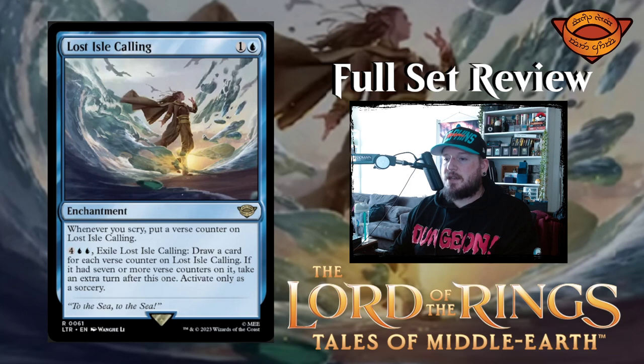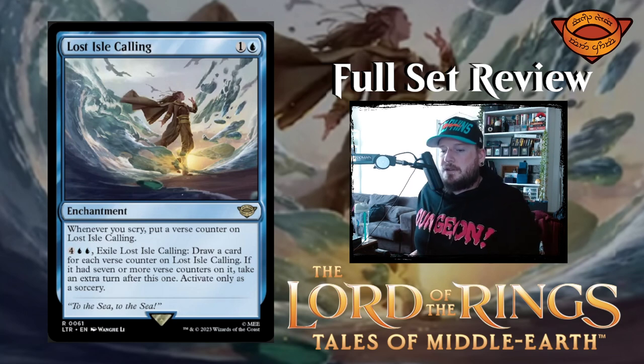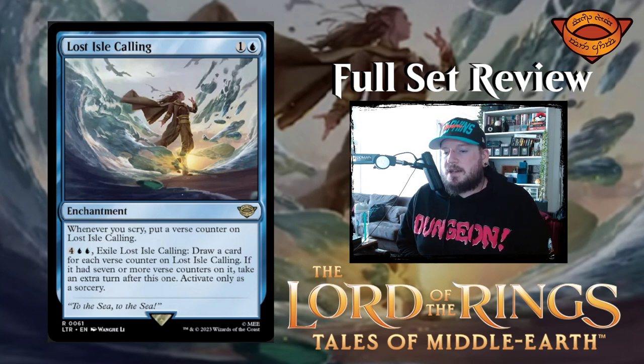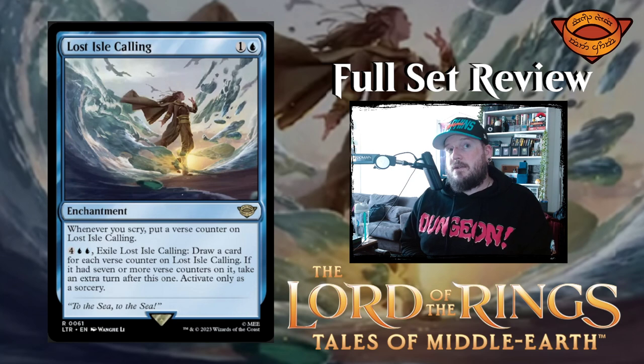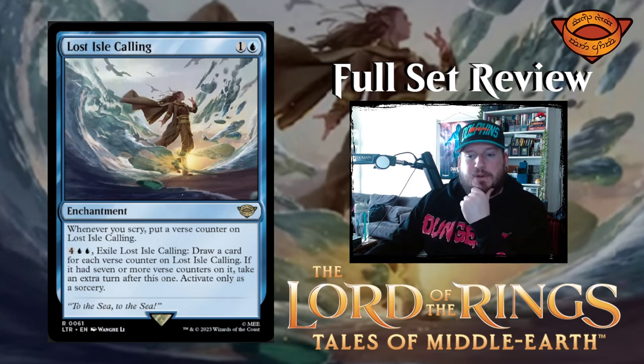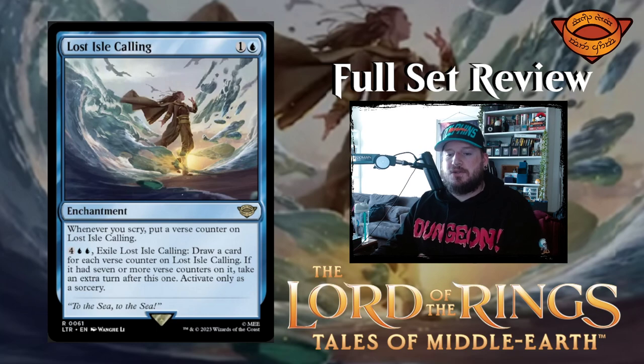Next up we have Lost Isle Calling — one and a blue for an enchantment. Whenever you scry, put a verse counter on Lost Isle Calling. Then for four blue blue, exile Lost Isle Calling: draw a card for each verse counter on it. If you had seven or more verse counters on it, take an extra turn after this one. If you had seven or more, you get a free turn and you get to draw all those cards — draw seven or eight cards and get an extra turn to use them. That's pretty strong.